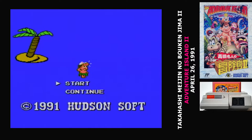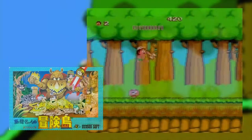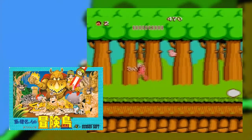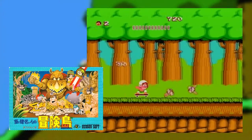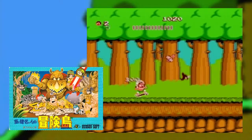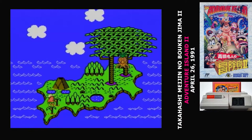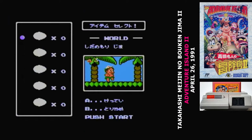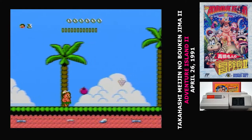It's been a long time, Takahashi. For a series that's going to have four entries on the Famicom, it has been a while since that first game. The first game was released in September of 1986 — that was Famicom Daily episode 140 — right at the height of the Famicom boom. Five years is forever in Famicom time, so what has brought Takahashi Meijin back to the Famicom after all this time?